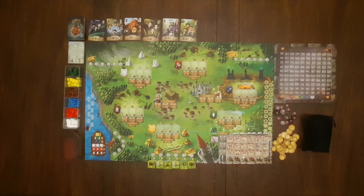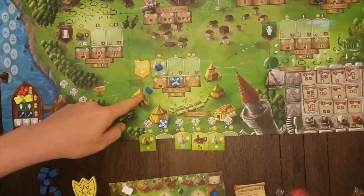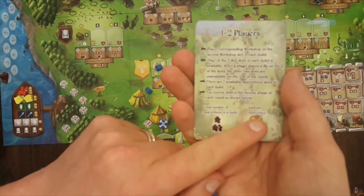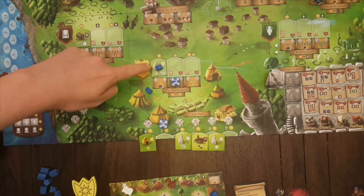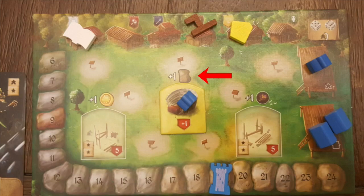At that point a player must pass. Once all players have passed, move to the income phase. In the income phase, players receive coins for each apprentice in a guild. Refer to the setup card to determine how many coins each apprentice will receive according to the total number of apprentices in that guild. Next, for each workshop that you own, gain one good from that guild. Finally, for each community building that you own, gain the reward shown directly above that building.